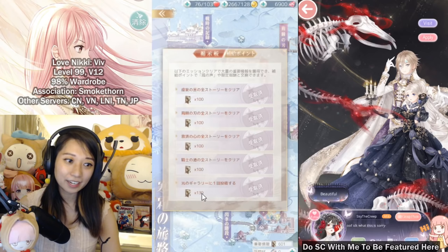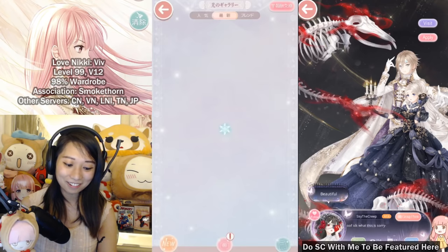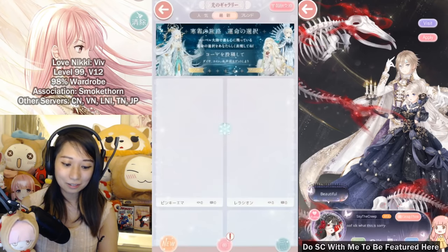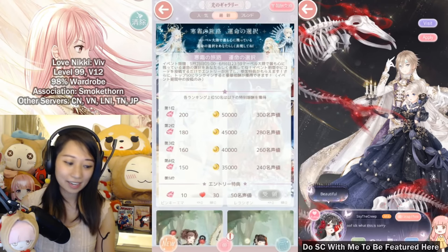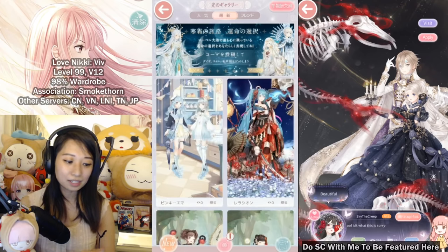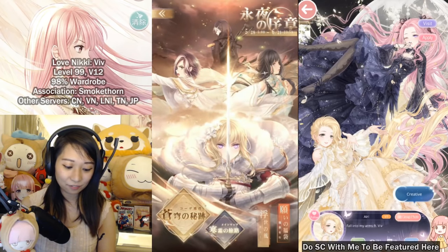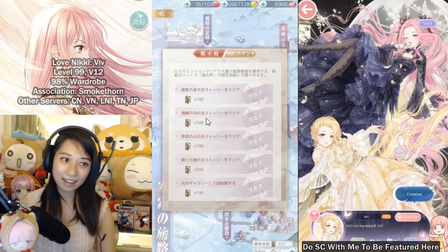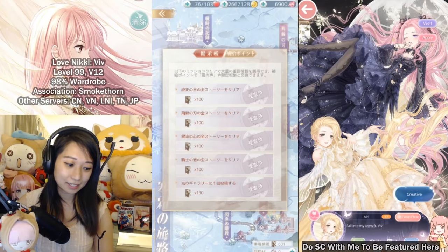At the very bottom you get 130 event currencies for completing the Starry Corridor. There is a Starry Corridor event going on right now — just input any photo, it doesn't have to be hell event related — and you get 10 diamonds, 30 stamina, and 30 honor points. Complete this task for the 130 event currencies. When all tasks are done, collect everything for over 500 event currencies total.